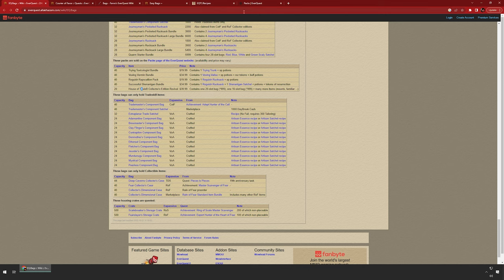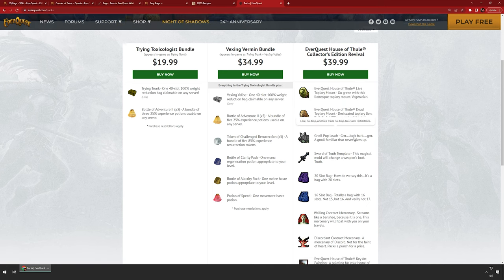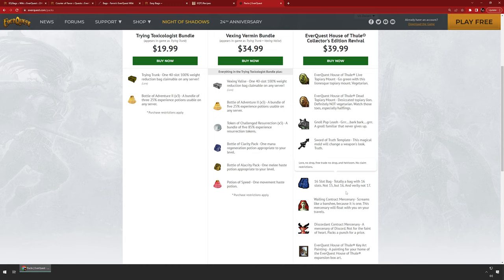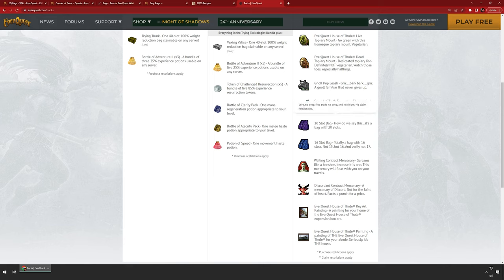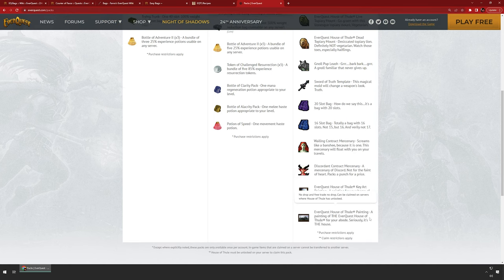I highly recommend the House of Thule collector's edition if you're looking to spend money on the game. For $40 you get a 20-slot and a 16-slot bag, and these are 999 claimable — so every character you make you can put these two bags on. Start on a fresh TLP and you can put these two bags on it right away. It also comes with other goodies, two mounts, and mercenary skins. On the Moon Kidney series I used these two bags plus the mounts — that's how I got going really quickly.